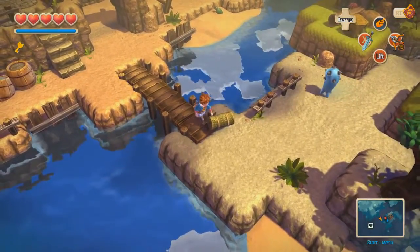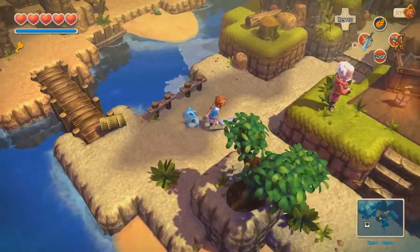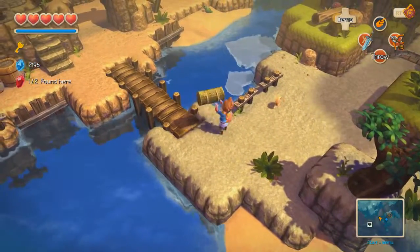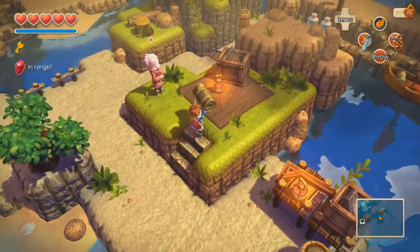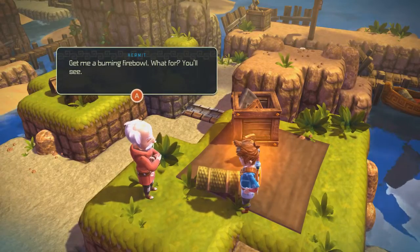Okay, set it down. Thank you. And hit these guys — just a little beetle guy. He doesn't respond yet. Pick up the coin because every little bit helps. Oh, and we have a master key for this island somehow. Give me a burning fireball. Before, you'll see — sure, I'll just go around the whole island and basically bring you everything on it.